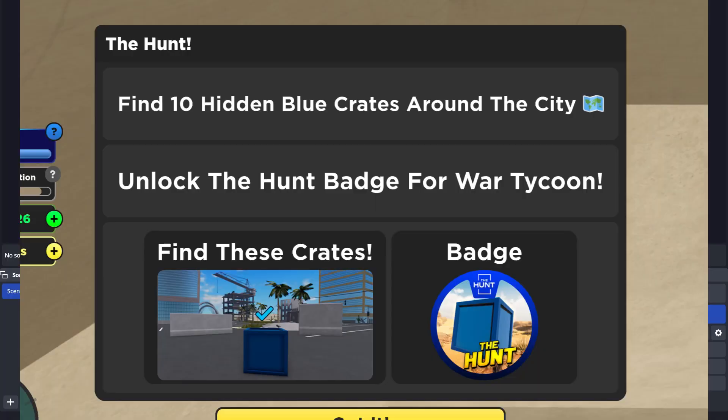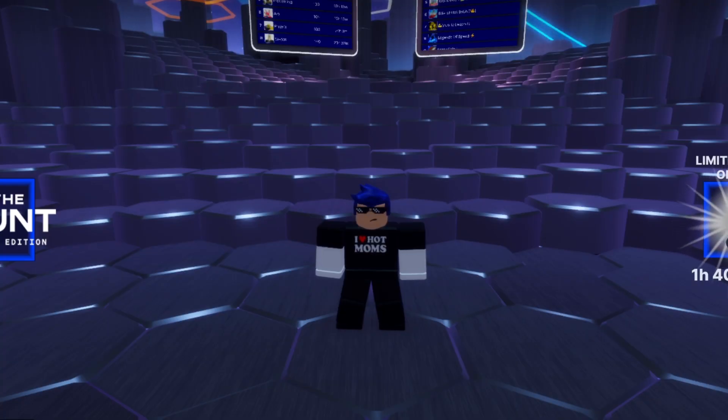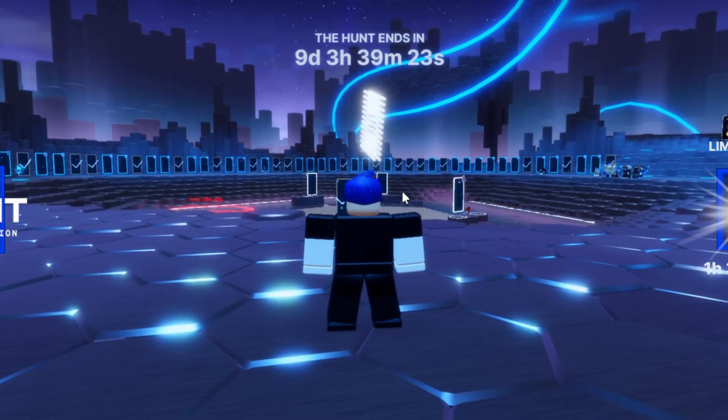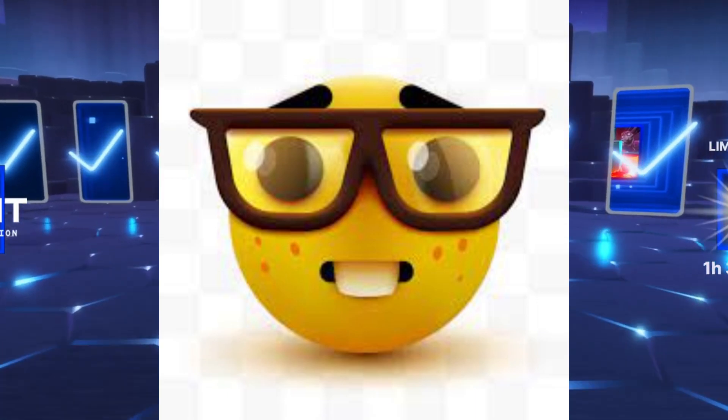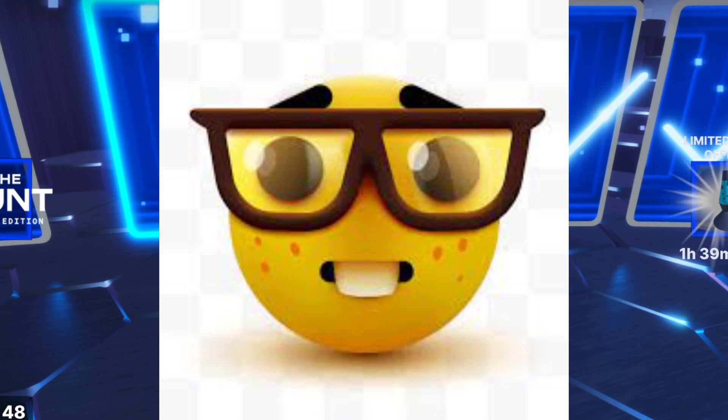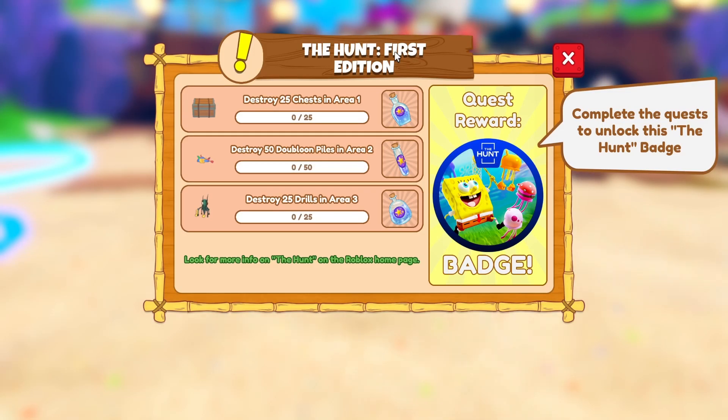The Hunt — basically in this game we hunt baddies, time to hunt. After 69,000 minutes of thinking I decided to play Spongebob Simulator. Wait, where am I going? This is a portal. The Hunt, fourth edition: destroy 25 chests in area one, destroy 50 doubloon piles in area two, destroy 25 drills in area three — quest reward: the hunt badge.